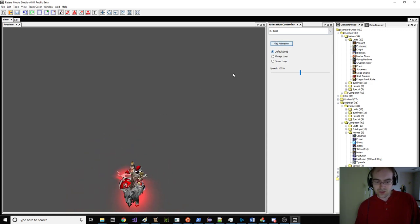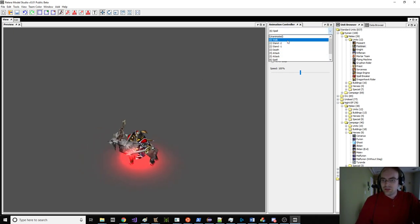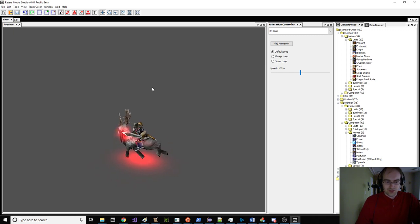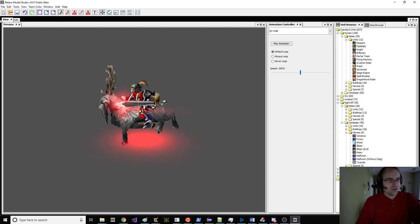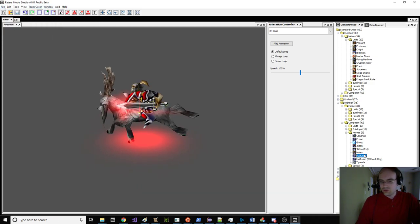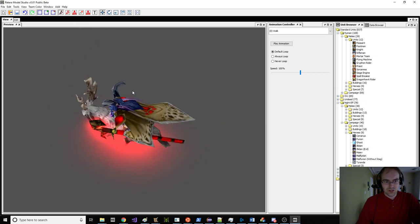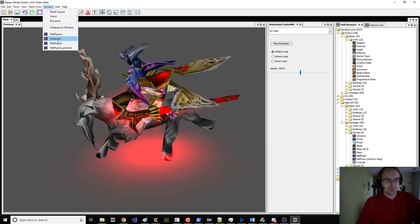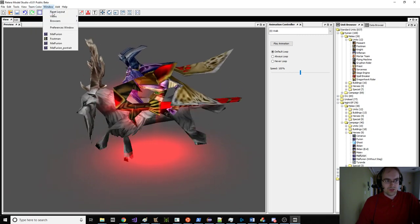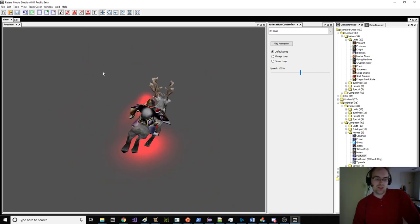It still doesn't really look quite right. Maybe make him a little bigger? It's starting to look kind of okay. It looks worse up close, but from a distance this one's pretty convincing. Let's see if we do walk — there's some oddity to that head, considering. How does Furion do that with his head? Let's open another Malfurion — when he's walking his head is just kind of doing its own thing. Here's the footman mounted one again. We're using the same rig, but it's a little bit questionable.